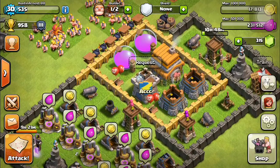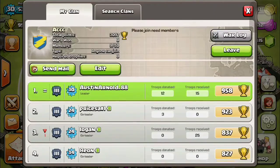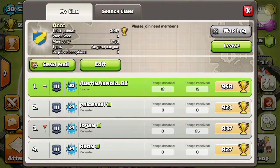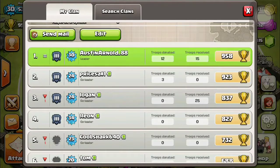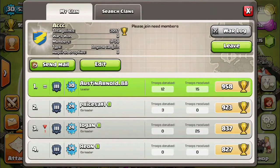About my clan — if you want to join, we've got two more spots for co-leaders and we'll have ten co-leaders. I'm the leader and we have nine people, so go ahead and join. Everybody else that joins will be an elder until somebody leaves, and I'll promote somebody to co-leader with the best base.